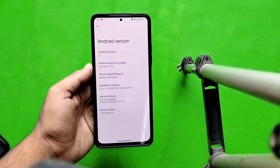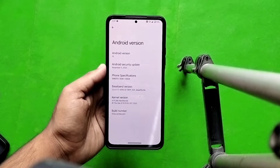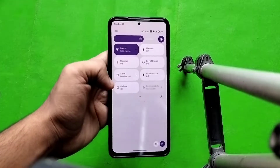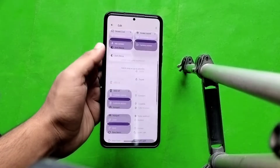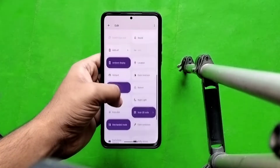The Android version is 13 and the kernel is Next Kernel, upstreamed up to 4.19.268. If you want to increase performance further, you can install another kernel or thermal profiles. The status bar is very beautiful and extra things have been added while some things have been removed.